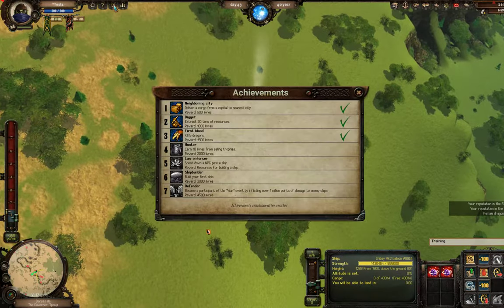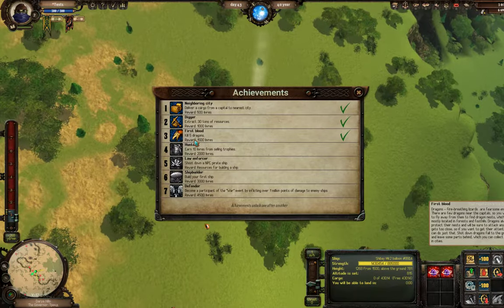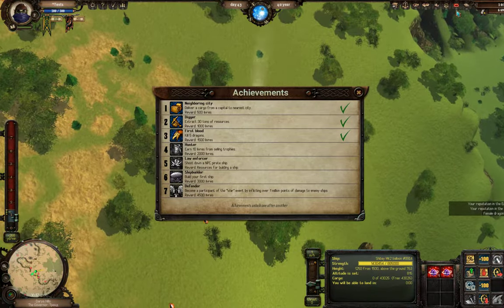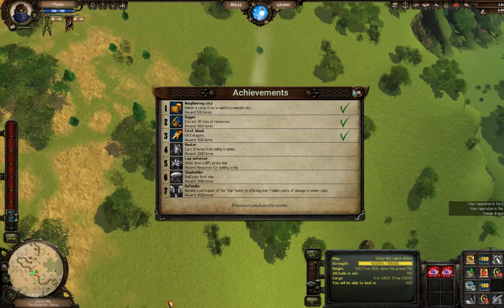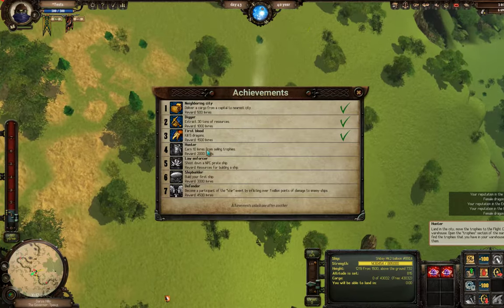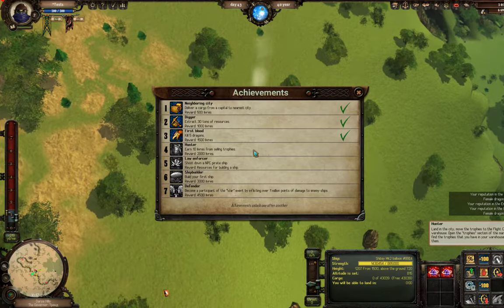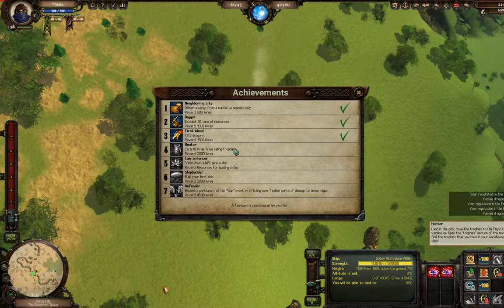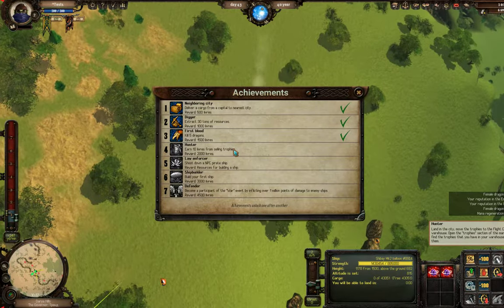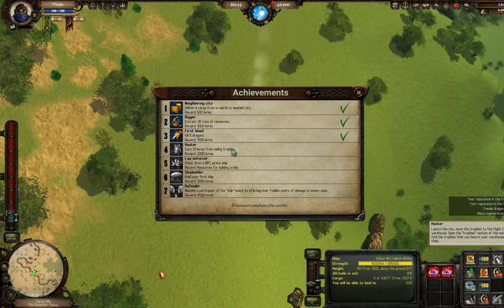If you've been following the achievements, the next one was to kill five dragons which rewarded 1,500 silvers — I've already done that in this tutorial; it's very easy once you've attacked one. Our next goal is to earn 10 silver from selling trophies. That's a harder, longer-term goal that'll take an hour or two of gameplay, unless you get lucky and find an area where a high-level player just slaughtered a thousand dragons.